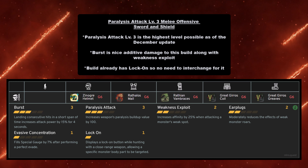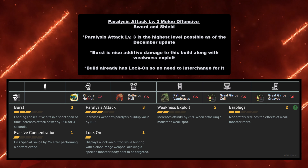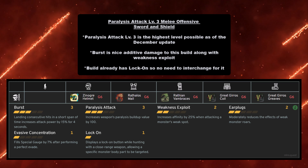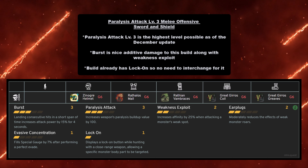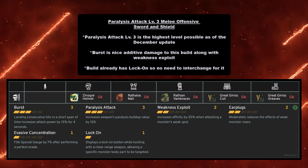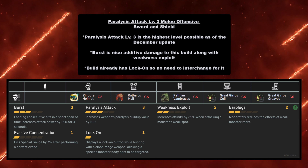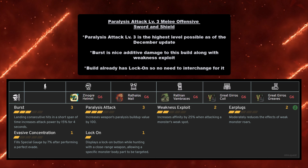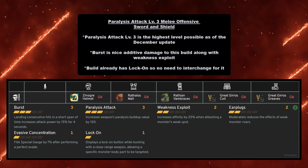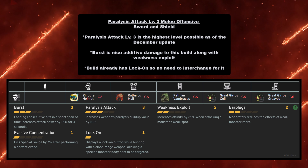Moving forward, Paralysis Attack Level 3 is the melee offensive build for Sword and Shield. Paralysis Attack Level 3 is the highest level possible as of the December update. This build has Burst and Weakness Exploit for crit chance, and it already has Lock On so you don't need to swap armor pieces. You must have Zinogre Helmet at grade 6, Rathalos Mail at grade 6, Rathian Vambraces at grade 6, Great Girros Coil at grade 6, and Great Girros Greaves at grade 6.